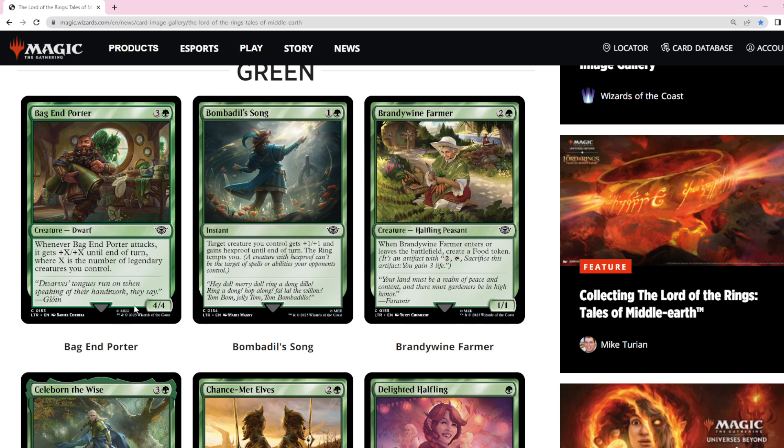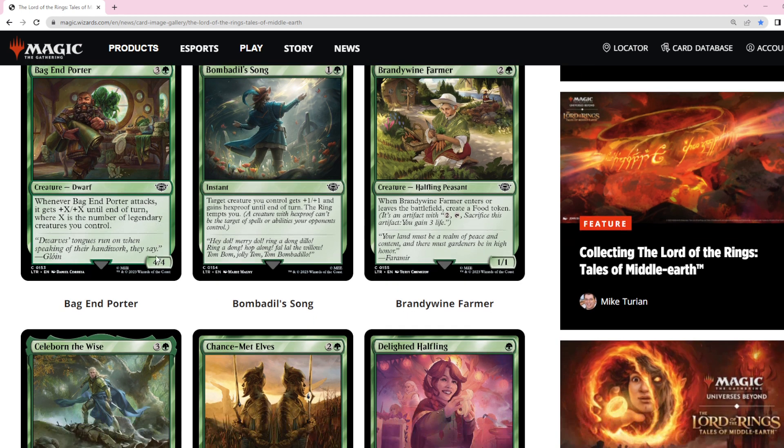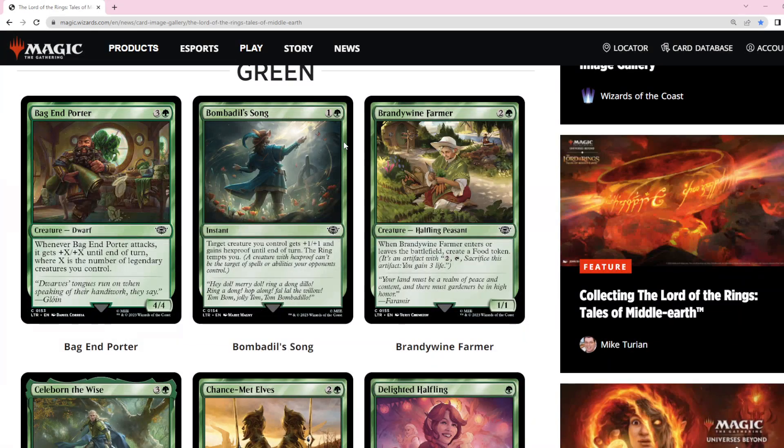This one — even though we have the ability to have one legendary — is not a playable card. If it gave trample, that would be interesting because then you wouldn't have to have legendaries and it would still get a little bit of an effect. Bombadil's Song: there are enough cards that are better than this. At two mana, there's one that gives a +1/+1 counter — not till end of turn — and it gets hexproof and you get trample and reach, so you can use it as a defensive or offensive trick.